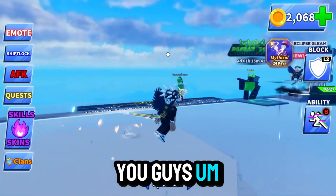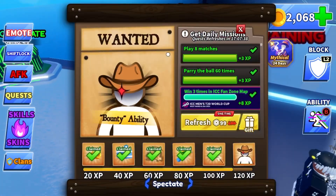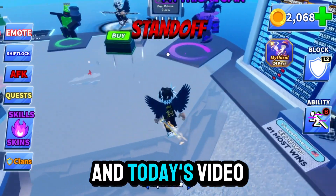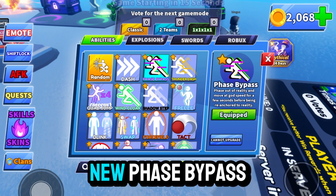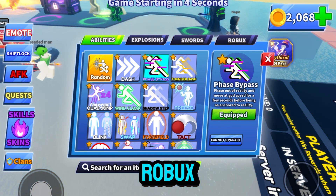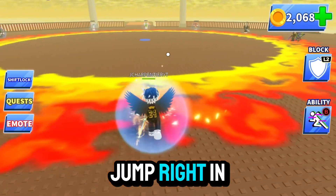Today I wanted to show you guys a brand new ability — not Bounty, which I'm almost done with, having completed four or five out of six XP missions. In today's video we're testing out my brand new ability, the Phase Bypass, which I bought through the Cyber Pack for only four dollars worth of Robux.